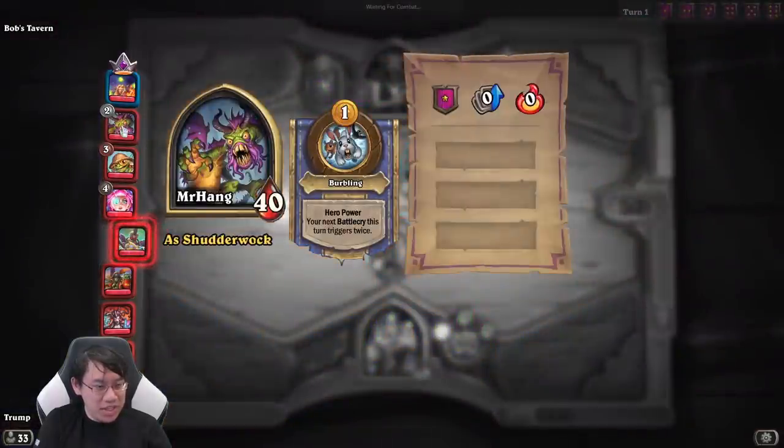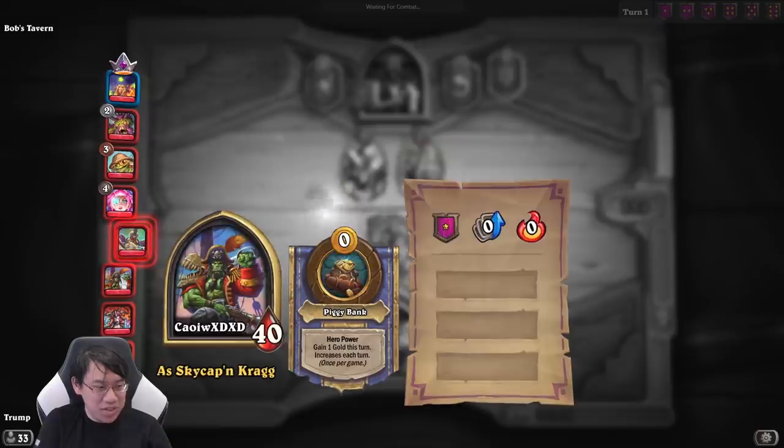What are we playing against here? Zero pirates, other than the piggy bank. I'm looking forward to playing this piggy bank and then dying without using this hero power. That is totally going to happen.